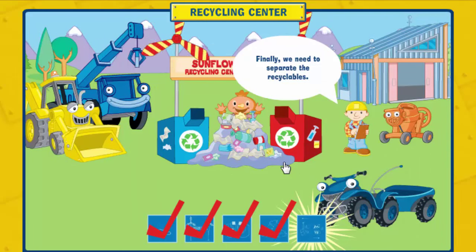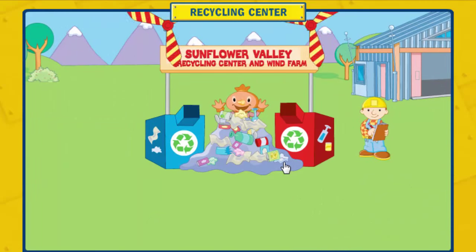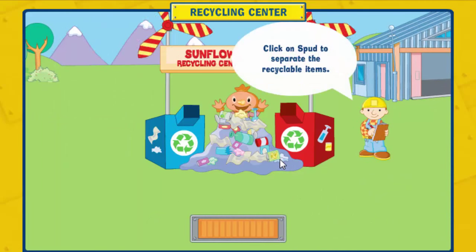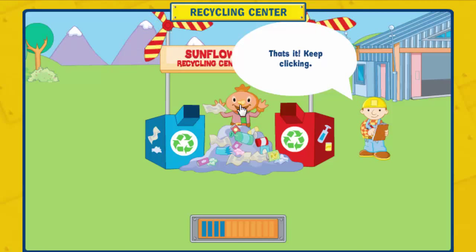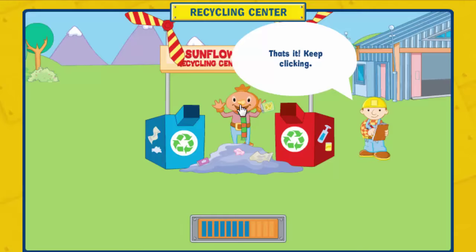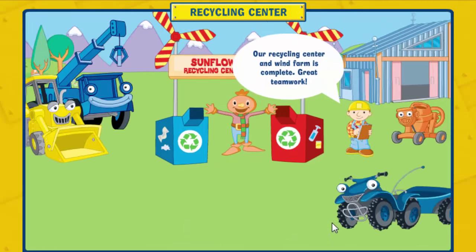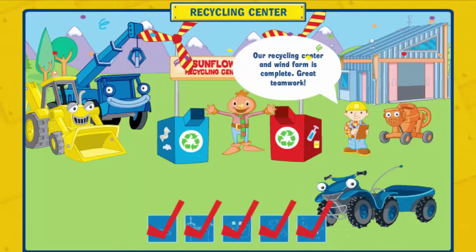Finally, we need to separate the recyclables. Click on Spud to separate the recyclable items. That's it, keep clicking! Our recycling center and wind farm is complete! Great teamwork!